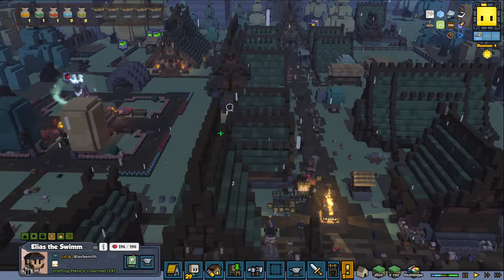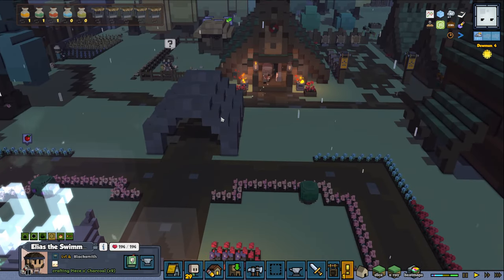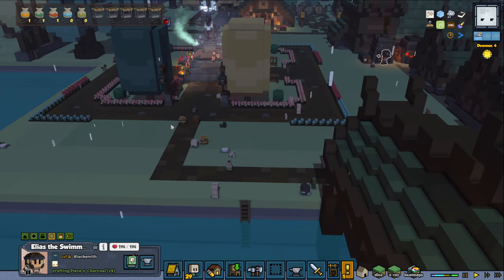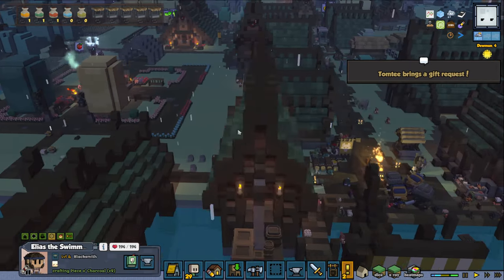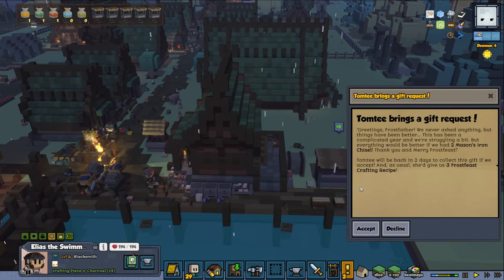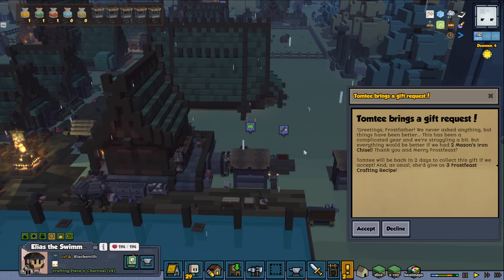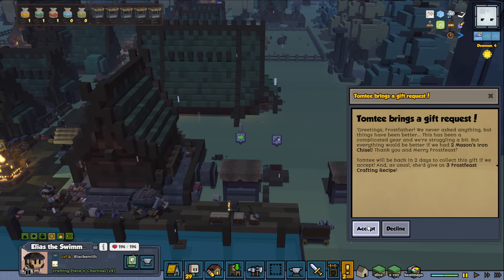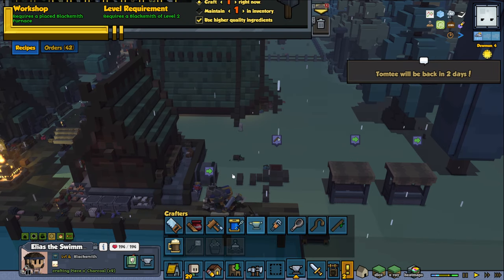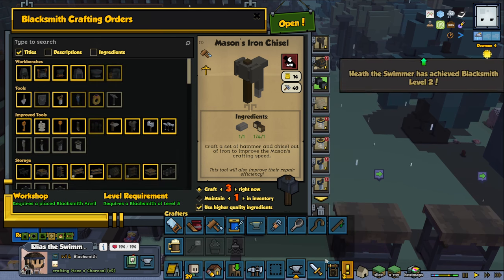We unlocked some moon bells — nice — and we can grow them as well. I might do an arc over here later on, or something else. They want two mason iron chisels — that was a new one. They always want some plushy toys, but let's try the mason iron chisel. I'm going to queue three because I'm not sure if I have one already — if we do have one they will equip it.